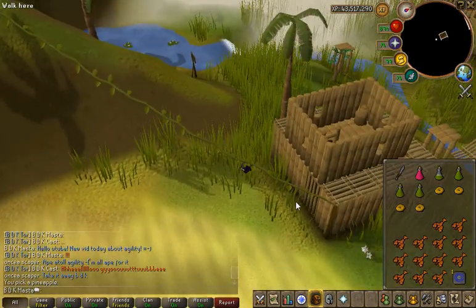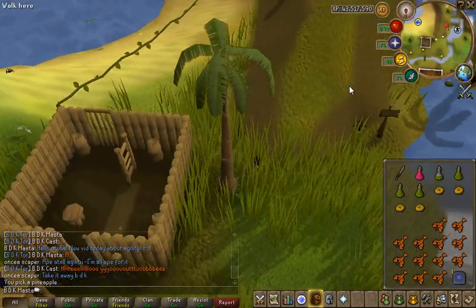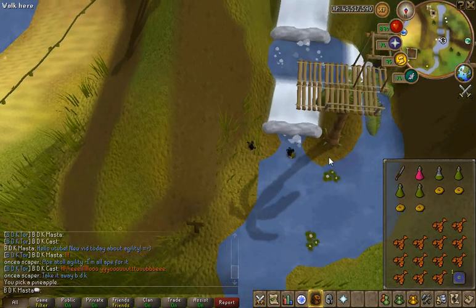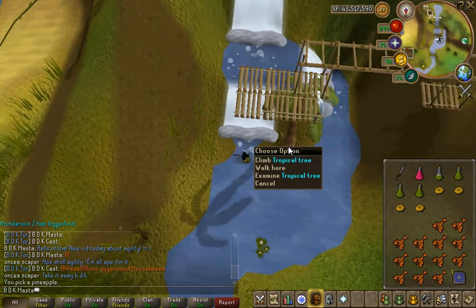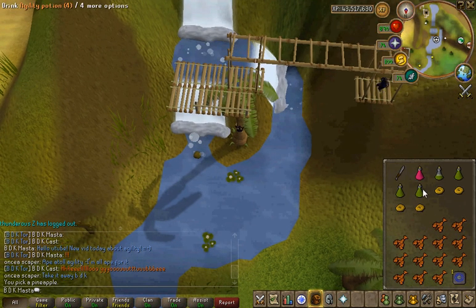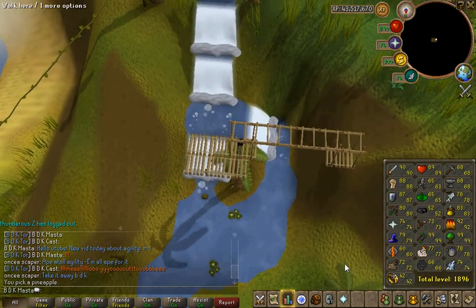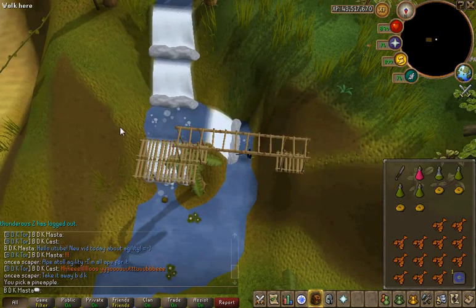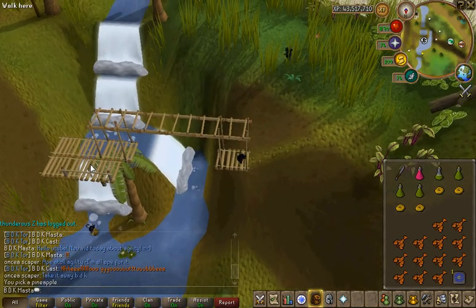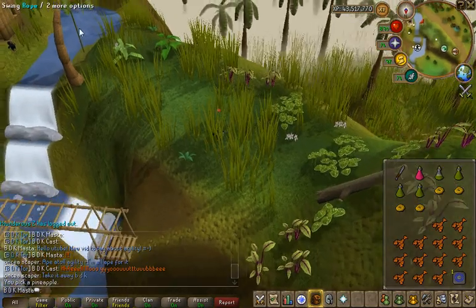Let's get back to the agility place. This place — of all the courses I've been to, this is without a doubt the most fun. It is really fast. You get 300 experience at the end if you complete all of these agility obstacle things.